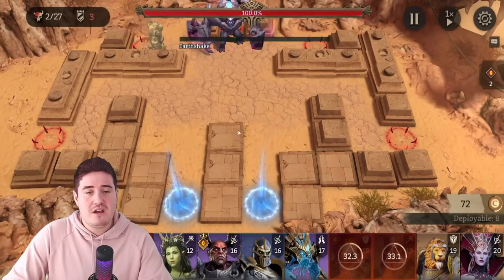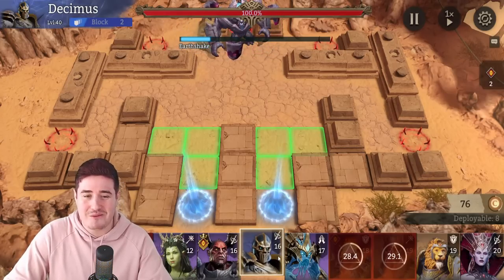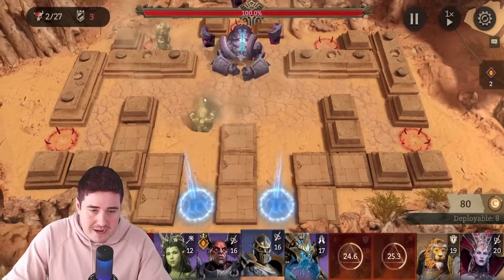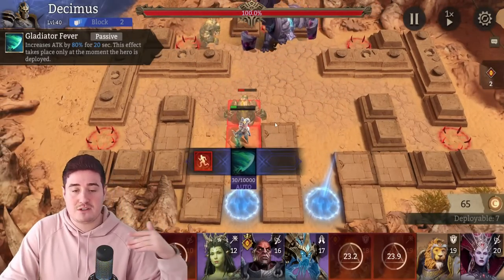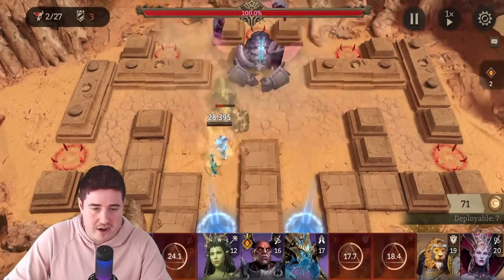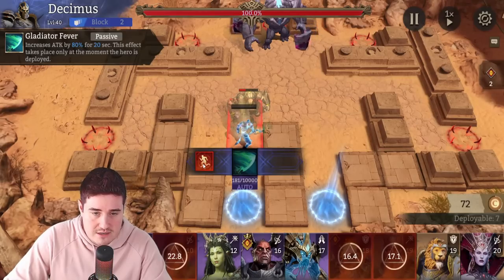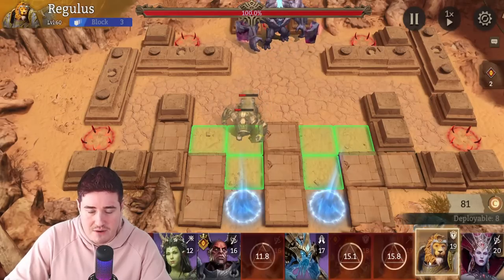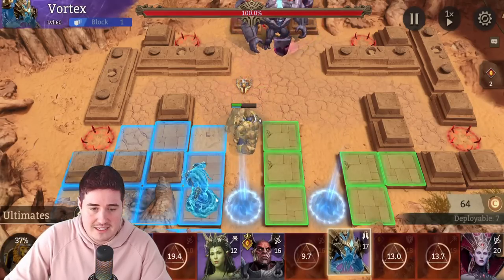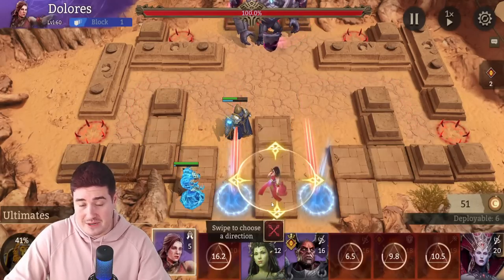Now for the most frustrating part: timing the Decimus hits. I'll leave it on 1x here. You want to get Decimus placed right when the roly poly is about to enter that square — he pushes them back. If they go behind the square it won't work. The second they make contact and you see a number flash, drop Regulus. Then the second the front guy throws his arms up, place Regulus and they die instantly. Then place your healer, Vortex.